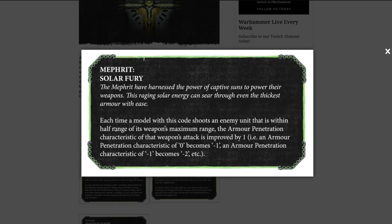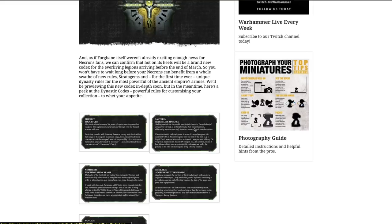First up is the Mephrit, which has Solar Fury as their dynastic code. Each time a model with this code shoots an enemy unit within half range of the weapon's maximum range, the AP characteristic of that weapon is improved by one. This even affects weapons with no AP — so AP 0 becomes AP -1. If a weapon already has massive AP, it adds one more. It's not too bad and will help you take out enemies.